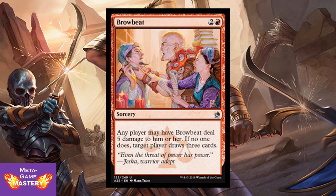Browbeat gets reprinted — yeah! The original best card draw spell in red deck wins. It's 3 CMC, 2 colorless and red sorcery. Any player may have Browbeat deal 5 damage to him or her. If no one does, target player draws 3 cards. Very powerful card, especially in red builds. You're going to like this guy.